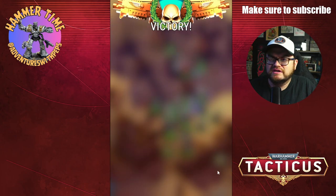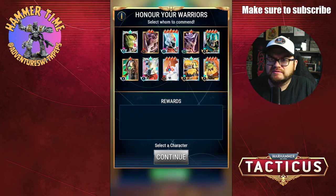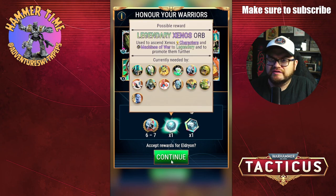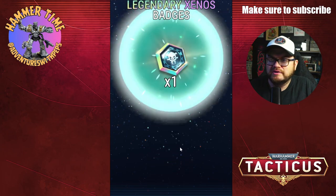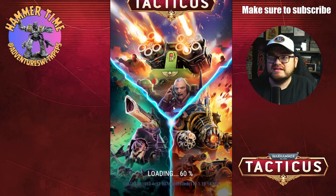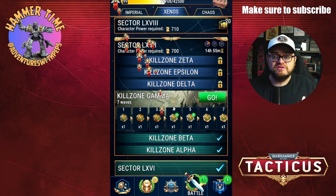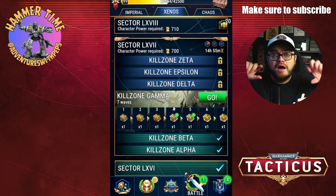There we go, done — victory! We got a load of imperial badges, which is why I was doing that, because I want to upgrade them. I really need these legendary orbs — look how many characters I've got that need them. We get seven Eldrad, one orb, and one legendary badge. That was Onslaught — I hope you enjoyed it, hope you learned something. If you did, drop a like, comment, subscribe, all that, and I'll catch you next week. Bye!